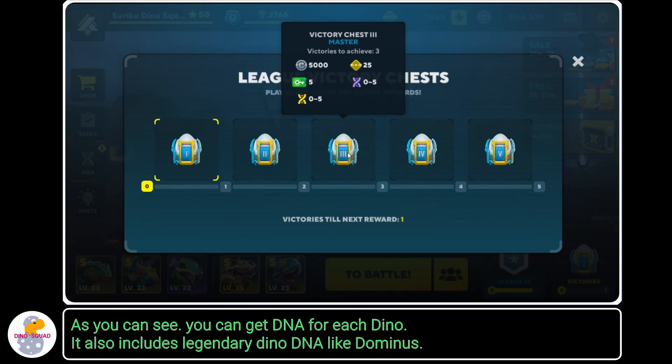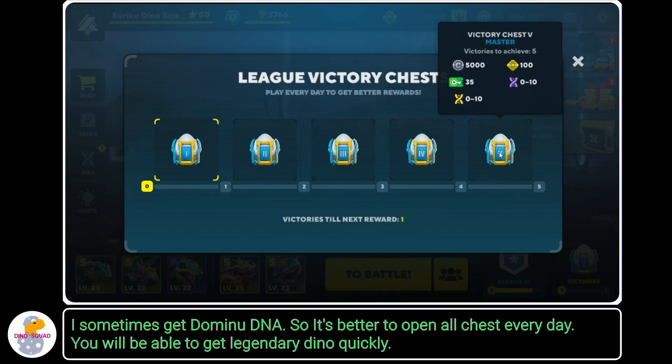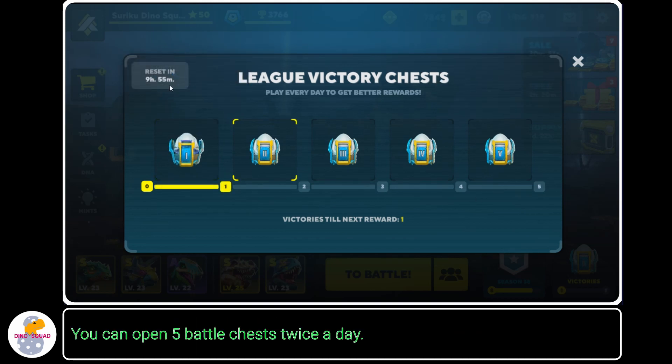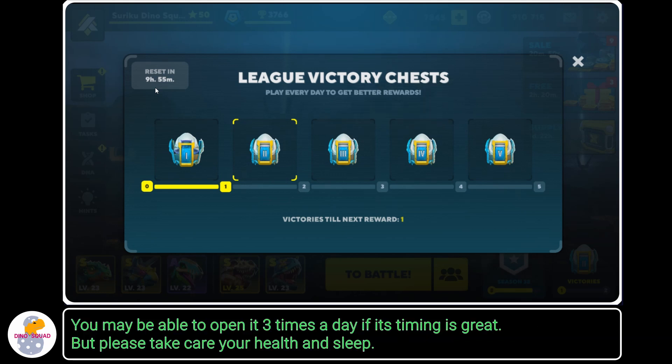As you can see, you can get DNA for each Dino. It also includes legendary Dino DNA like Dominus — I sometimes get Dominus DNA. So it's better to open all chests every day; you will be able to get legendary Dinos quickly. You can open 5 battle chests twice a day, because the battle chest resets 10 hours after you open the level 1 chest. You may even open it 3 times a day if the timing works out.